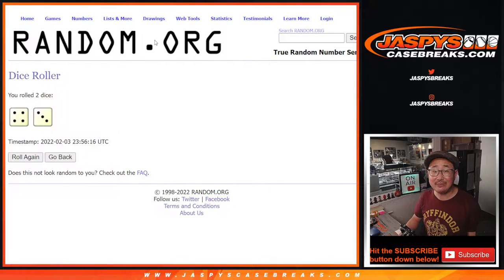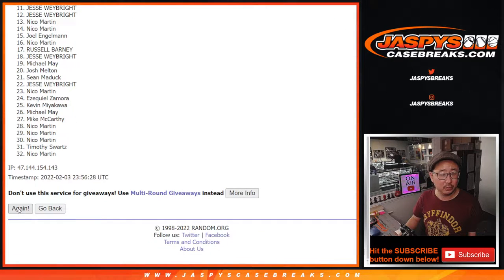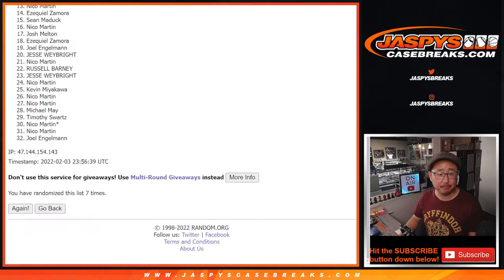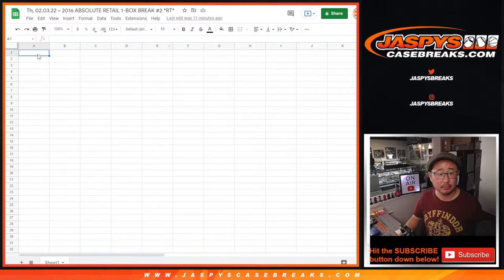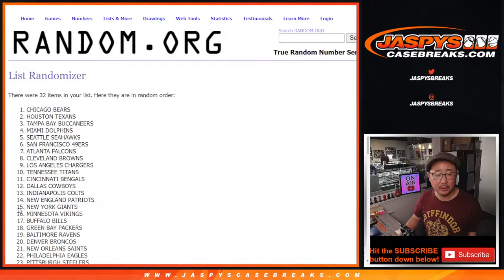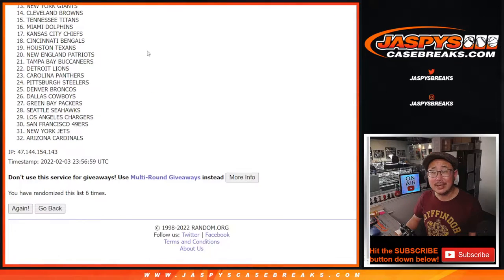Four and a three, seven times for names and teams. We'll do a different dice roll for the giveaway part, but for the names and teams, four and a three, seven times. One, two, three, four and a three, seven times for the teams. One, two. And seventh and final time.